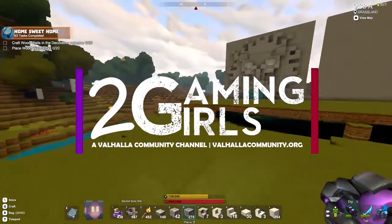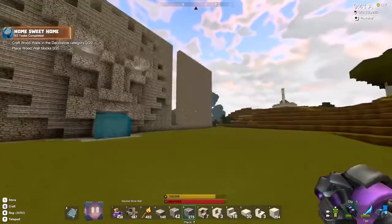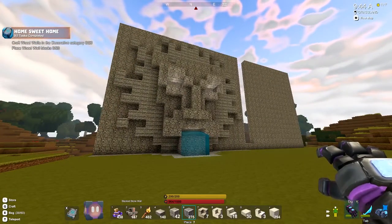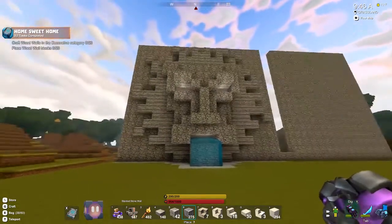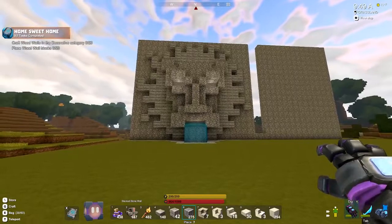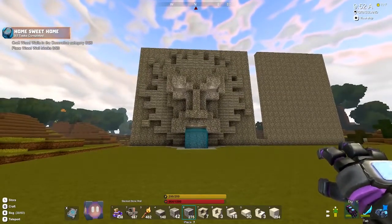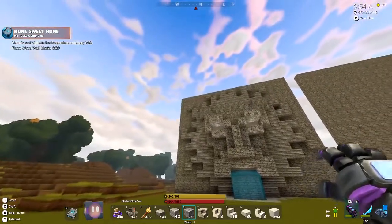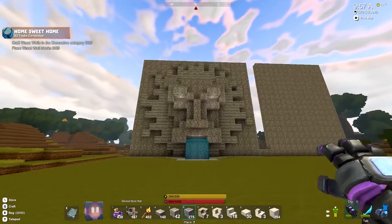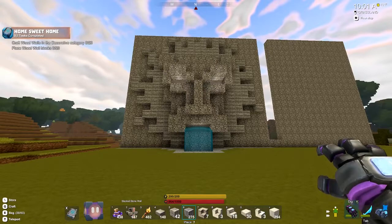Hey guys, Ray here from 2GamingGirls and in today's video we're going to work on the next bundle in our fountain set, which is kind of our animal bundle. So this is the one I previewed last week. It was supposed to be a lion, kind of looks like a face to me. I've changed the nose, still not happy with it. The mane, I've mixed it up and made it wild and untamed. It's cool, but I'm not certain it says lion yet, still need to work on that, but we're not going to do that today.